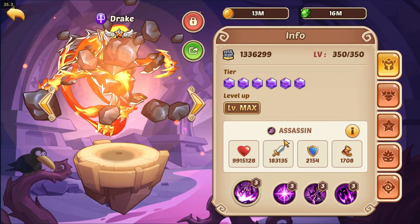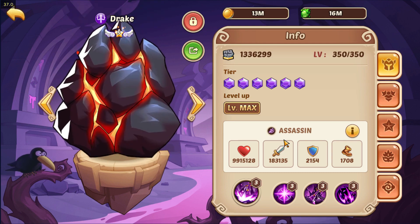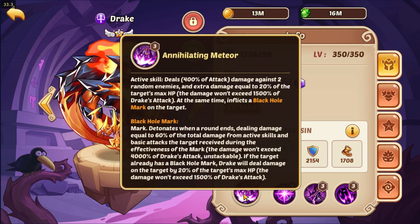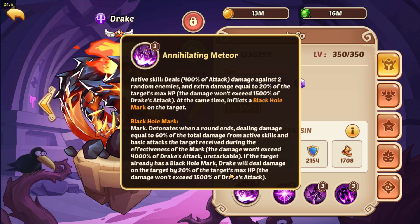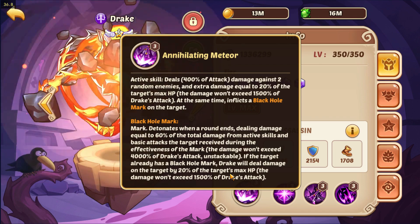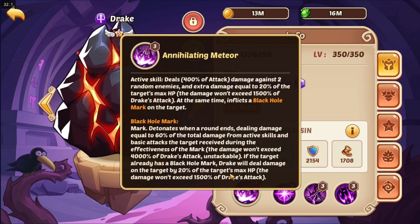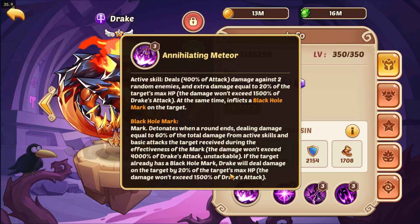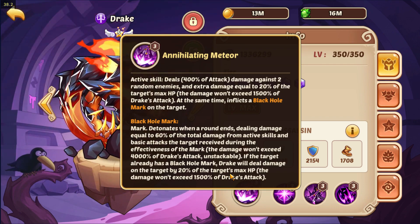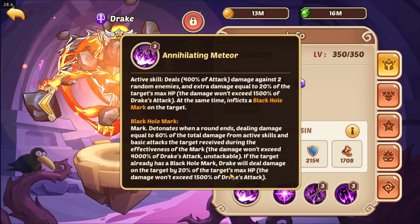He has abilities like any hero in the game — an active ability and basics. For the active ability, like any hero, when he uses his active he will deal damage against enemies. In this case he will do damage against two random enemies and deal extra damage equal to 20% of the target's max HP. The damage won't exceed 1500% of Drake's attack.